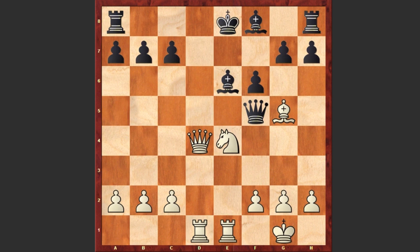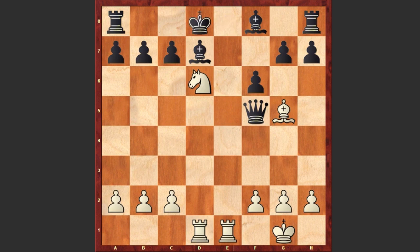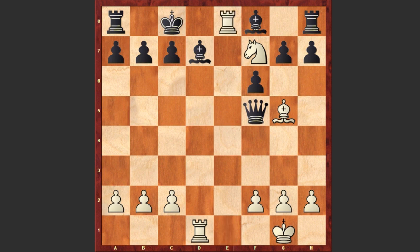Ready? In this position Martin Corden played Qd7 check — he is sacrificing the queen in order to lure away the bishop and open up the e-file. And after Bxe8 we see Rd8 checkmate.